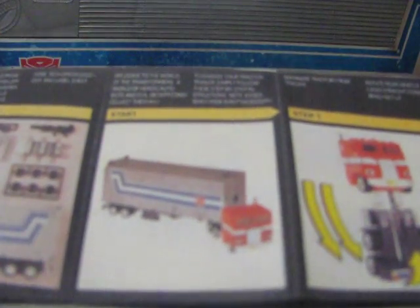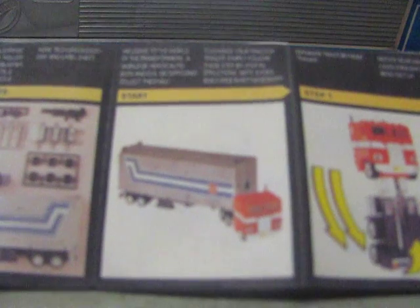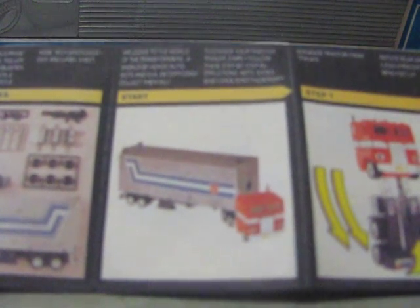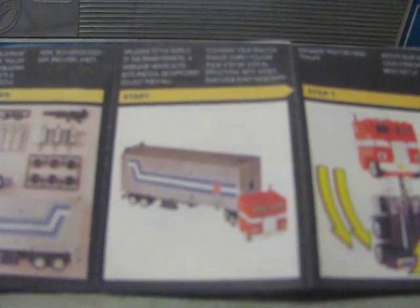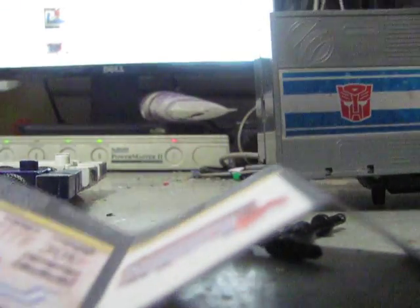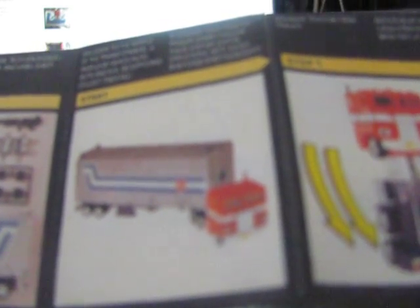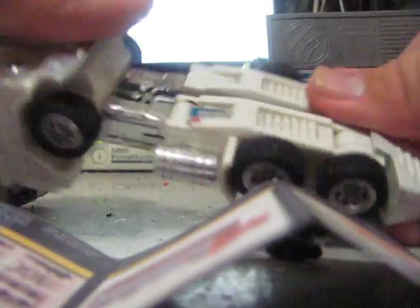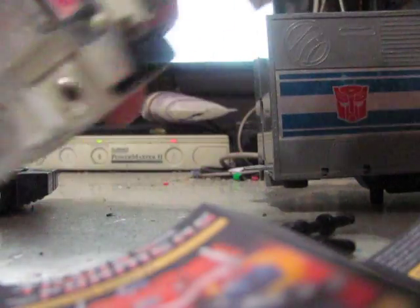Welcome to the world of the Transformers — a world of heroic Autobots and evil Decepticons. Collect them all. To change your tractor trailer, simply follow these step-by-step instructions. Note: excessive force is not necessary. Separate tractor from trailer. Rotate rear wheels — aka the legs — straight down. There's a sort of automorph feature, a gearing that automatically pushes them out when you bend.